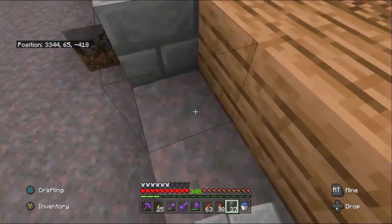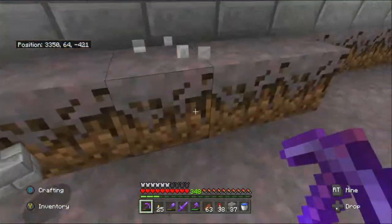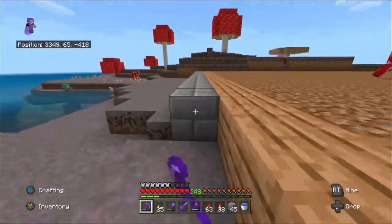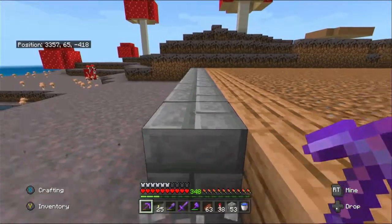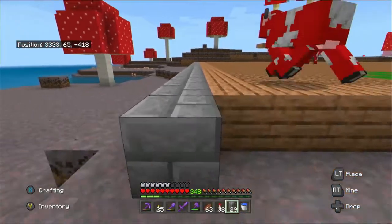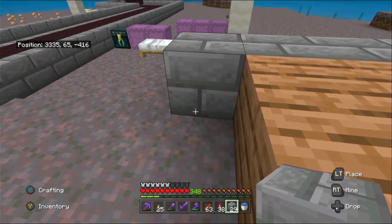So let's put the wall in, build up the walls, and then get on to starting the second level which is going to be the mycelium level. I've done my usual - that'll be netherrack. Let's go ahead - I can't have netherrack going into it, so let's get on with this and I'll be back shortly once I've got up to the second level.